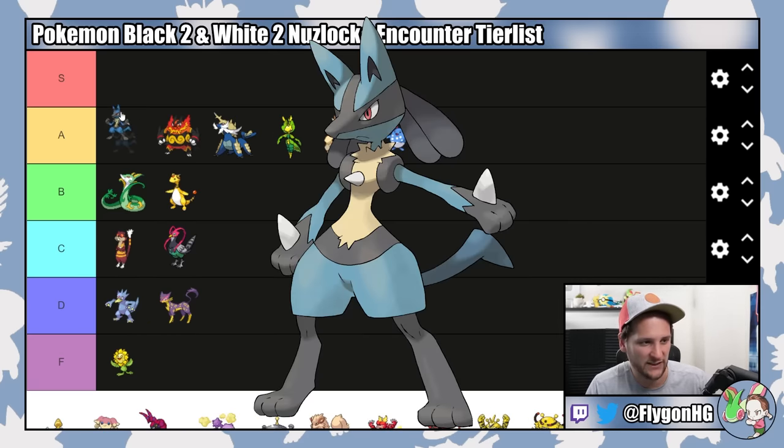Lucario is obviously A tier — high A tier. I'm contemplating putting it in S, but I'm going to keep it in A. Getting it early is ridiculous. Steel types in general are great — it makes Cheren, Roxie, and Brycen all super easy. You can even use Air Balloon Lucario for a great check into Clay's Excadrill. It's good into Drayden, Colress, Ghetsis, Iris, Grimsley, and Caitlin. You can even teach it Dark Pulse for Shauntal. The one issue preventing it from being S tier is that it's very frail and very susceptible to crits, especially in the late game where it's hard to bring in safely — if you don't get the one-shot, you're most likely going to get killed in return.